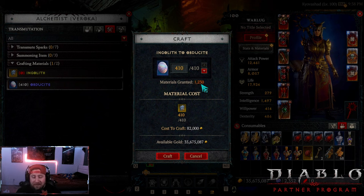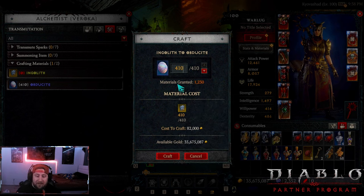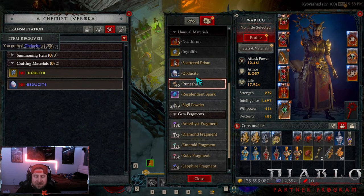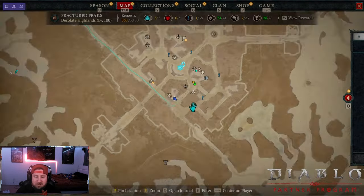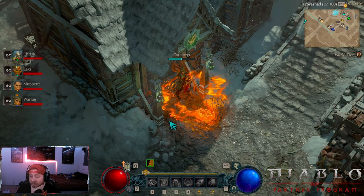So every one Inglith I trade, I get three of the resource below it. So 410 times 3 — I counted 9 items, so that's only 900. And remember, it's only 100 to upgrade one of your items from 0 to 4 Master. So I'm going to do all 410 here. This way I'll have a couple re-rolls. So now I have all the Obdusite in the world in order to upgrade my gear.